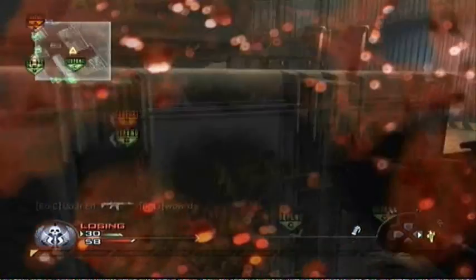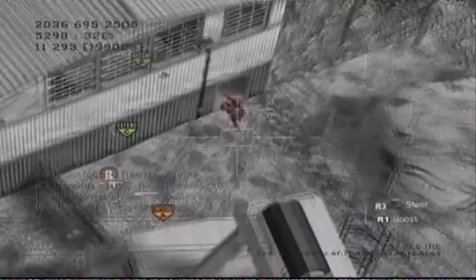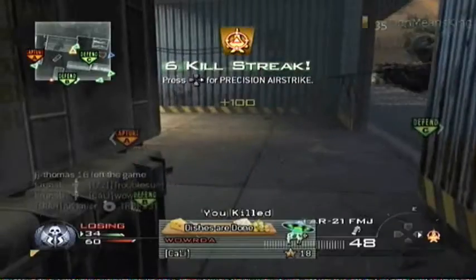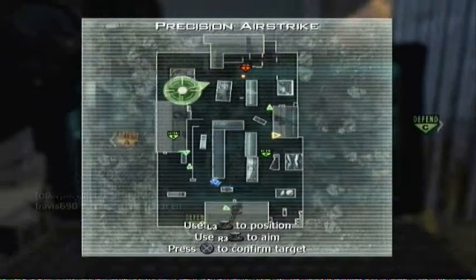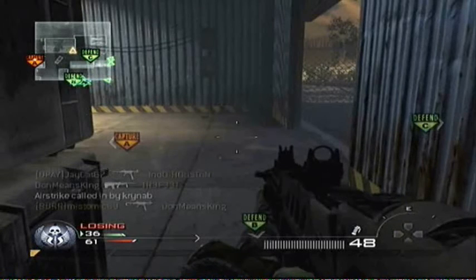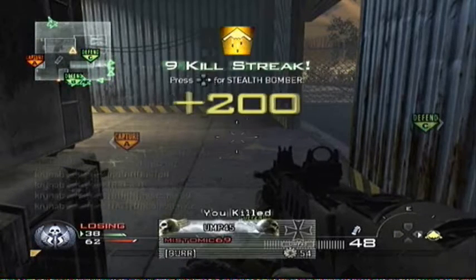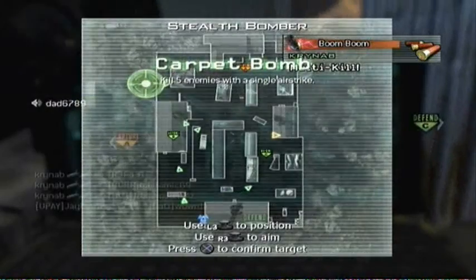Here's a good place to call in air support. If nobody sees you go in here, then you're usually fine. I get a nice double kill for my airstrike, and now I only need two more for my Stealth Bomber.